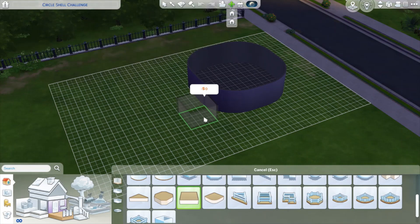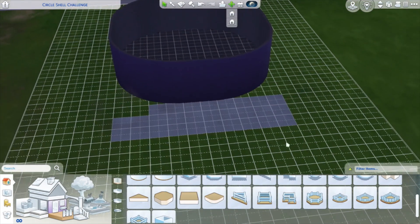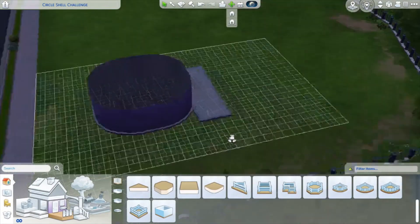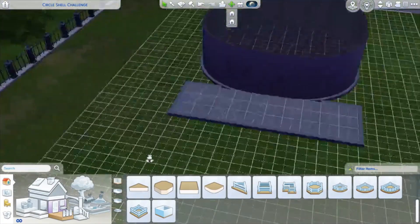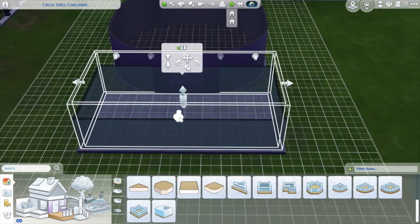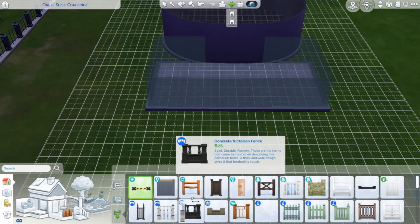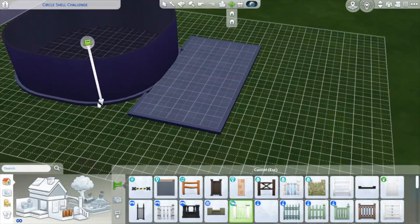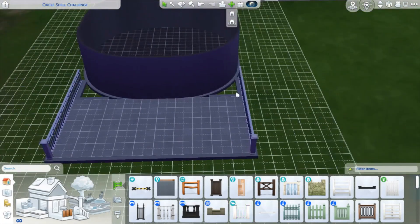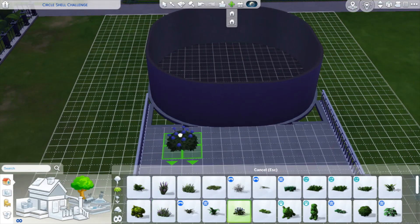First thing, I forgot my bb.moveobjects was on because I had been doing a build earlier. So I kind of take a minute to fiddle with the porch I want to add, realize I can't quite move it into place like I wanted to, which was very frustrating. So I just move on to fencing to see if I can at least block it off, and I can't get the fence to attach either — which, again, irritating. I do find a fix for that later though.